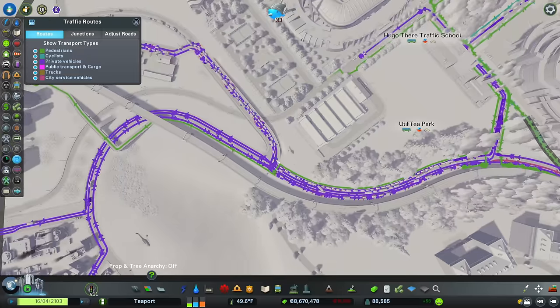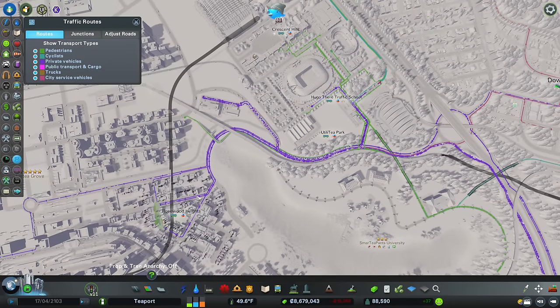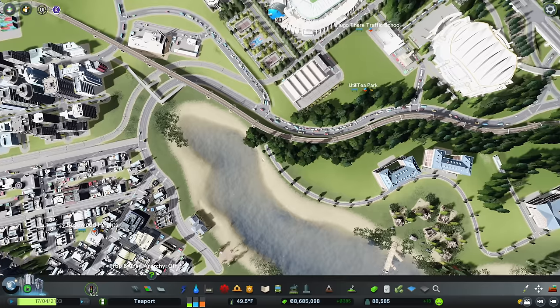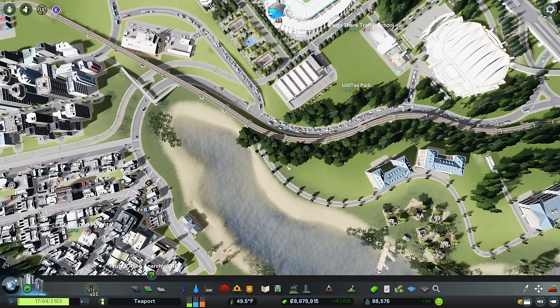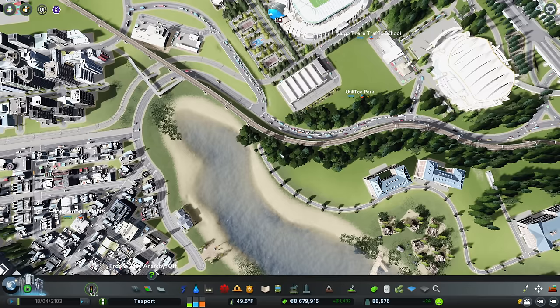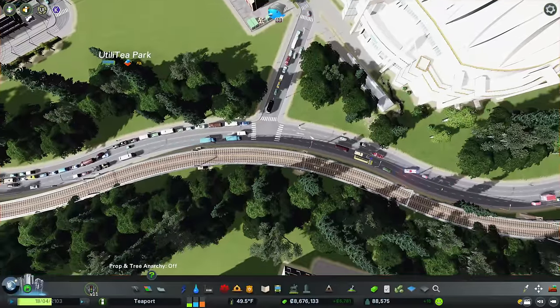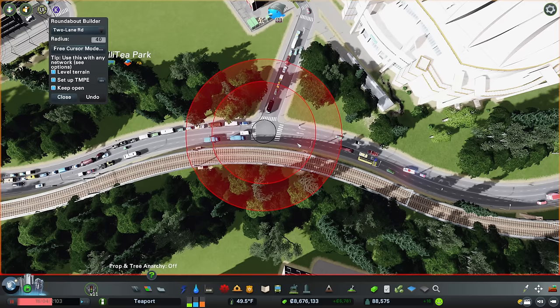Loads of people are coming down here and then turning around - look, they're turning around at the end of the road. I knew that's what was going to happen. They were going to find some stupid spot to turn around. I just need to put a little roundabout in somewhere and I think it's going to go in here - it's just going to have to. Let's just do it.